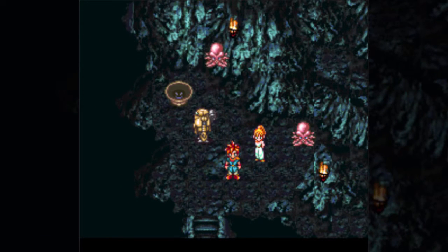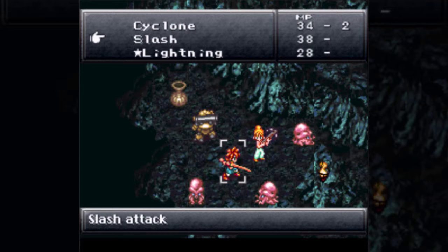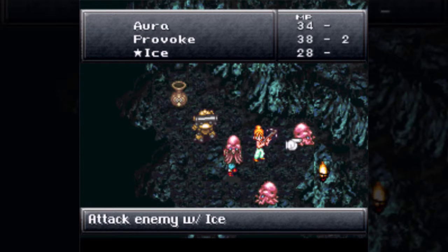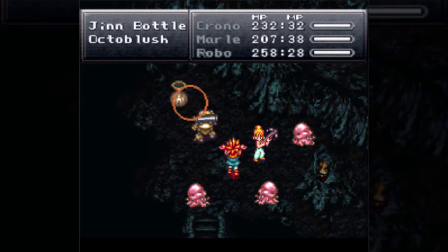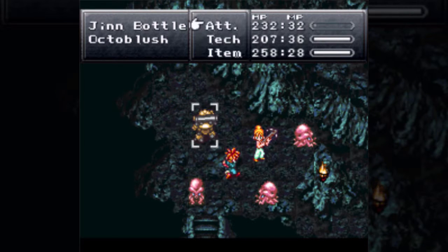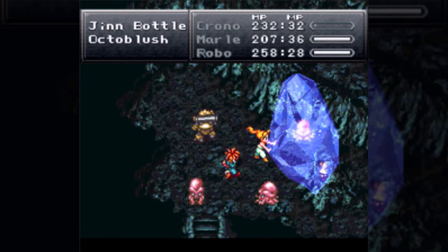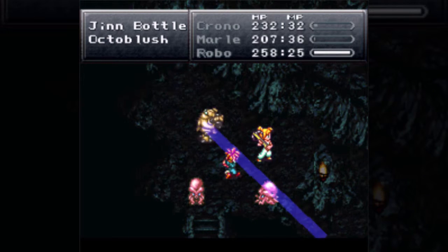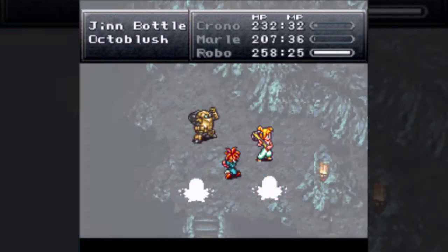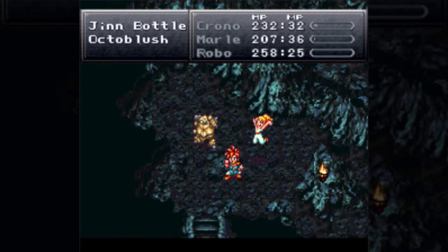And now we're in the Heckran Cave, which is not a recommended area as Medina village told us. But we're charging right in and fighting some enemies, including a Gin Bottle: 97 HP, 253 defense, 34 XP, 2 TP, 50 gold — use magic against it. Next is the Octoblush: 80 HP, 200 defense, 30 magic defense, 28 XP, 1 tech point, 35 gold. You'll notice almost all enemies in here have a lot of defense and little magic defense — that's the whole gimmick with this cave.